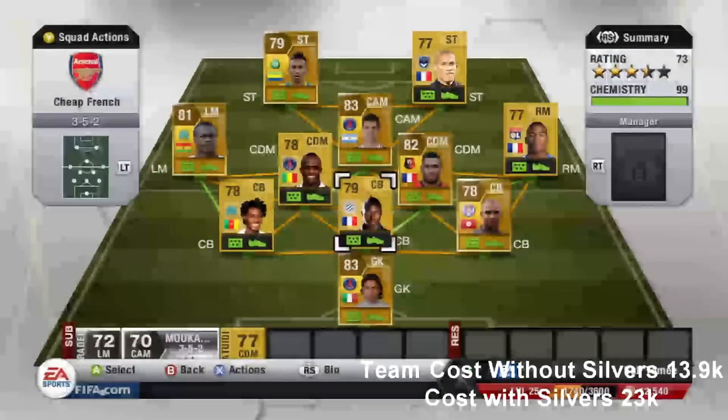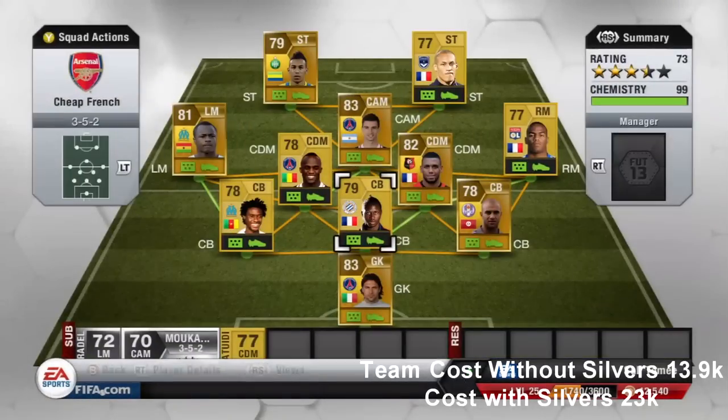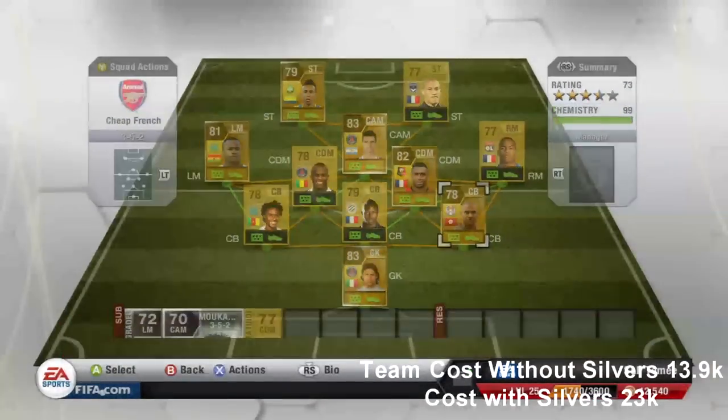Moving on to centre back, we've got Mapu Yanga Mbiwa. He's a 76 pace centre back who plays for Montpellier. He has 81 defending, 79 heading, costs 2,300 coins, and is 6 foot. A very good defender to have in your French League team.